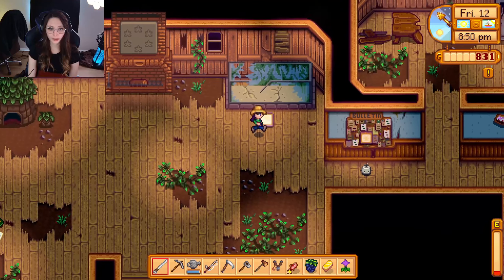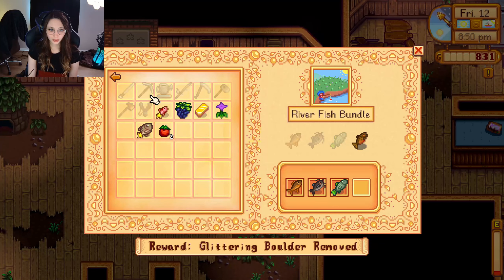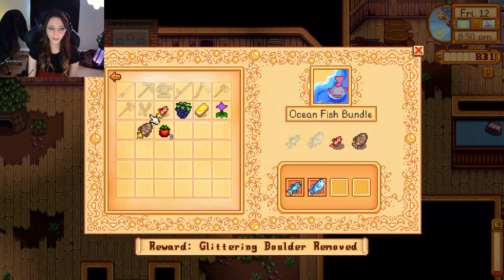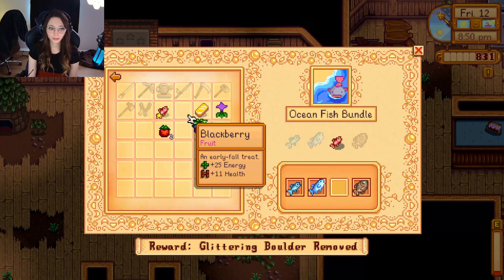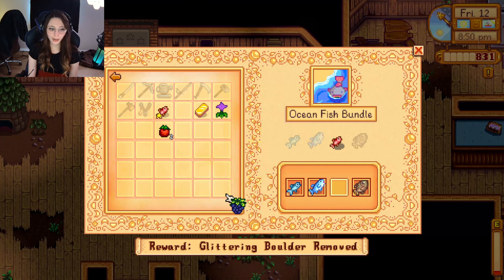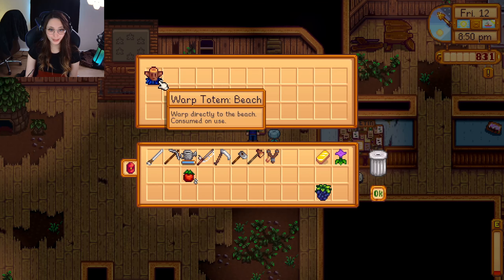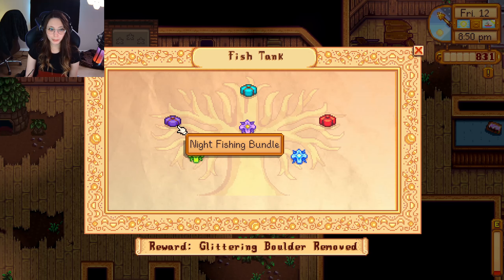Here we are. Hello Junimo friends. Start with the fish. Oh yes, we get to complete the ocean fish bundle! I grabbed a blackberry and it's another red snapper. Okay yay, bundle complete! What do we get? Warped totems to the beach.